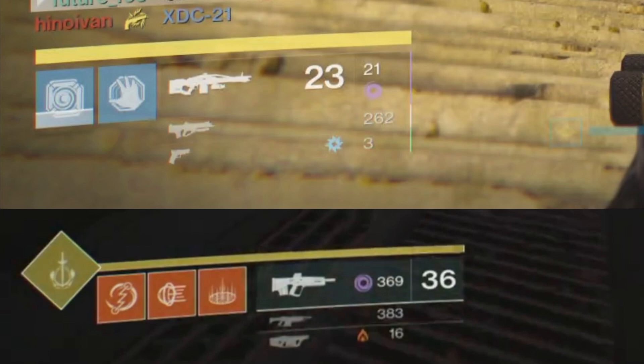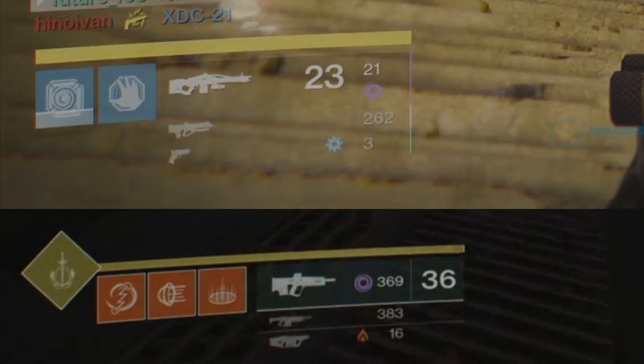Also now there are three icons instead of two. The first two representing the grenade and melee cooldowns you already know about, and then we have the brand new class ability in slot three. Next to that is a refined weapon and ammo display, now featuring a color backdrop for your currently drawn weapon, and your magazine ammo count has been flipped to the other side, allowing them to make it larger and more prominent.